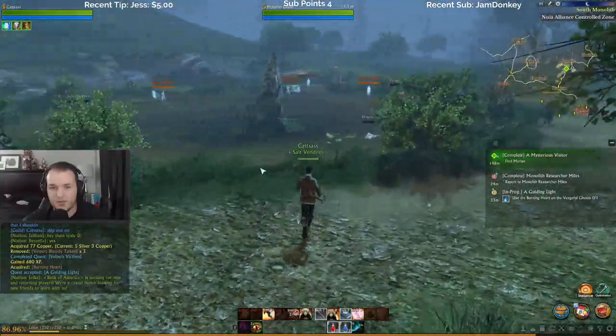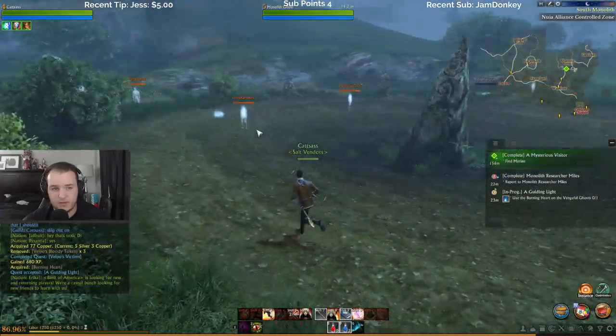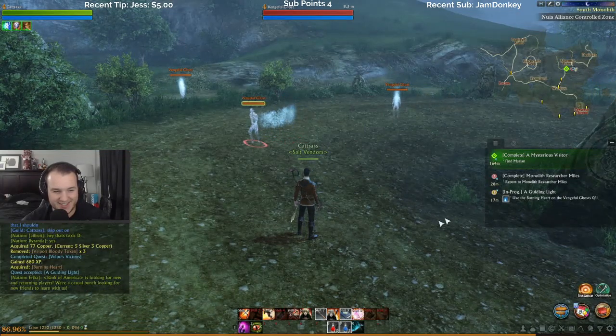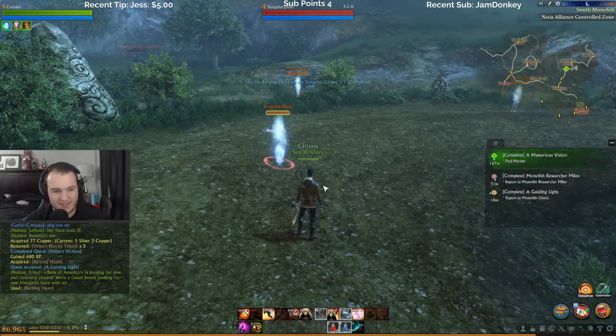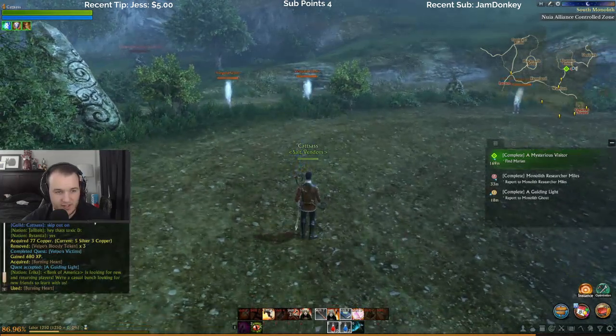Everyone says don't do the — use the burning light on the ghosts. Don't do any of the — Bank of America's looking for new and returning players, we're couch casual looking for new friends to learn with us. Cannot sell — I'm trying to use it. Skip out on — alright, nobody said anything yet.